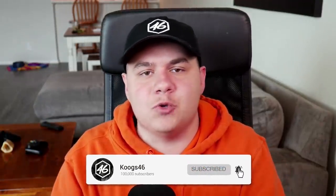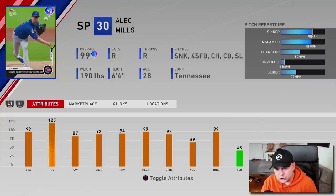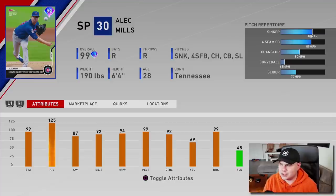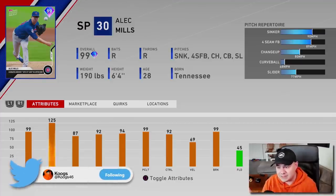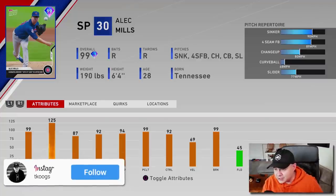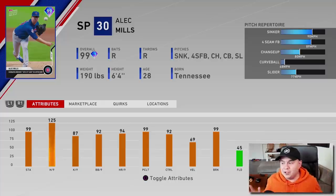What's up guys? You hit the like goal yesterday, so of course that means today we are going to be debuting 99 overall Alec Mills. I said yesterday when I initially talked about this card that he looks interesting. I don't know if he's going to be good, especially with his sinker only topping out at like 90, maybe 91, 92. Velocity, you guys know how I feel about that — I feel like that's a pretty big deal this year. The attributes are good and the pitch selection seems good. It's just like, I don't know how to feel about this card. But that's what this video is here for.